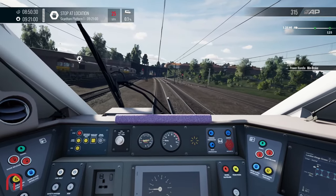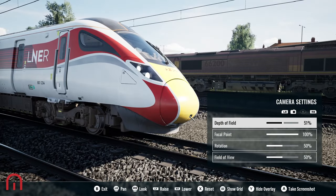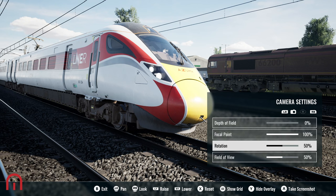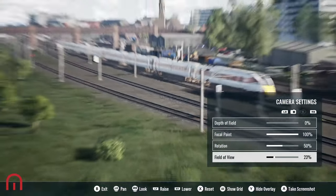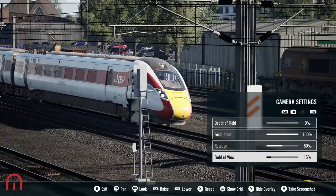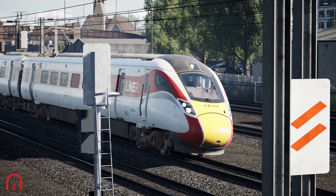This is another thing I really like. Let's pause and go over to photo mode — there is the Class 66. Watch this, I can change the focal point, there we go. We've got rotation, we've also got field of view as well. Let's go out a little bit — there we go. We can hide the UI and take a shot. Look at that, that looks pretty epic, doesn't it?